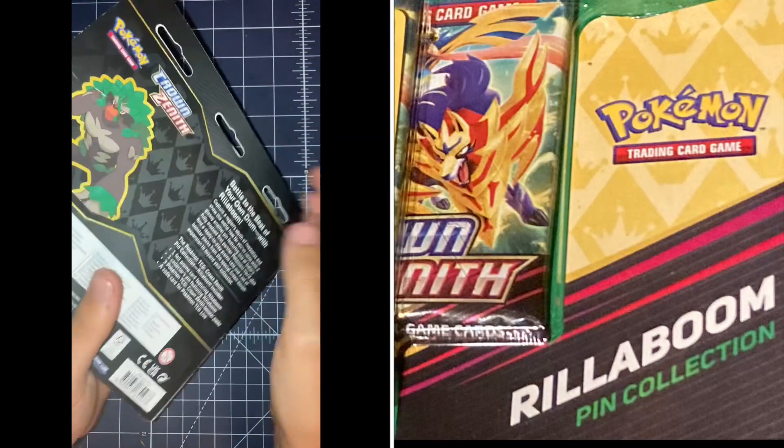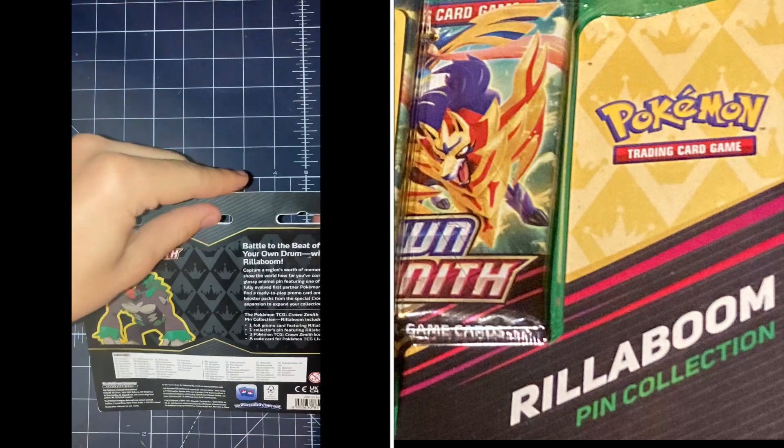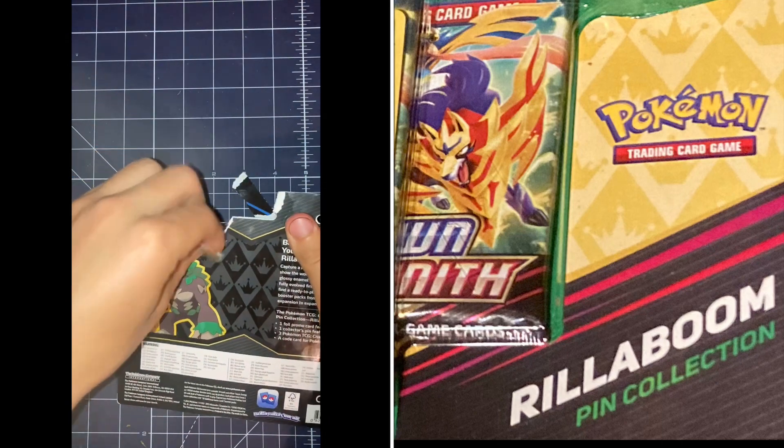Now it'll be easy if I can get these things to open up quickly. Now if I can just get this package to open up, it'll be all fine, and there we go. Now this contains three booster packs and a pen. We also have a special promo card — this is the code card you can use, and here's the promo card.